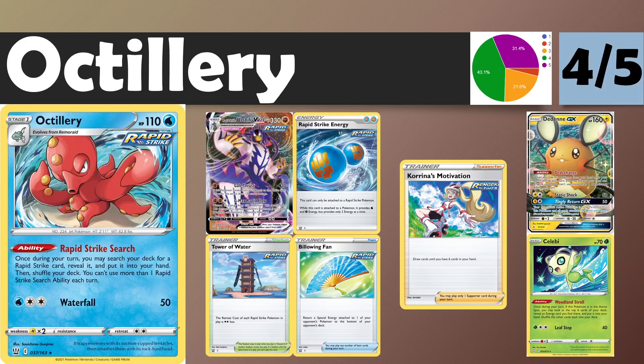Next up, we have Octillery, and this card is incredible. If you've seen our previous reviews on trainers and Urshifu, you know we are big fans of Octillery. We think it could see play in a number of Urshifu builds, however it is possible to build Urshifu without Octillery — that's why we're only giving it four stars. The ability is Rapid Strike Search: once during a turn, you may search your deck for a Rapid Strike card, reveal it, and put it into your hand. You can't use more than one Rapid Strike Search ability each turn, which is super relevant — you'll probably only be playing a 1-1 or 2-2 line maximum.